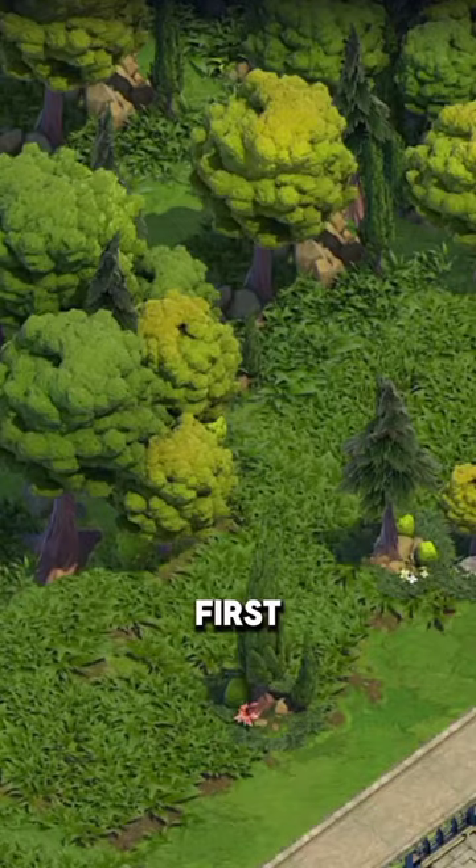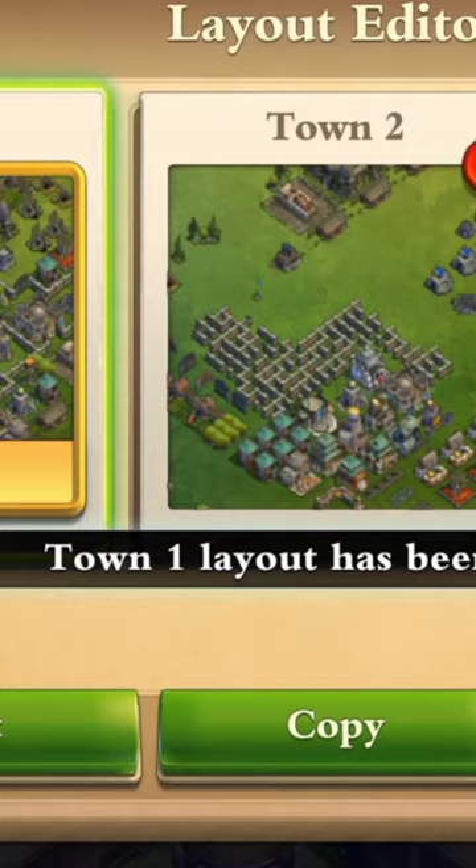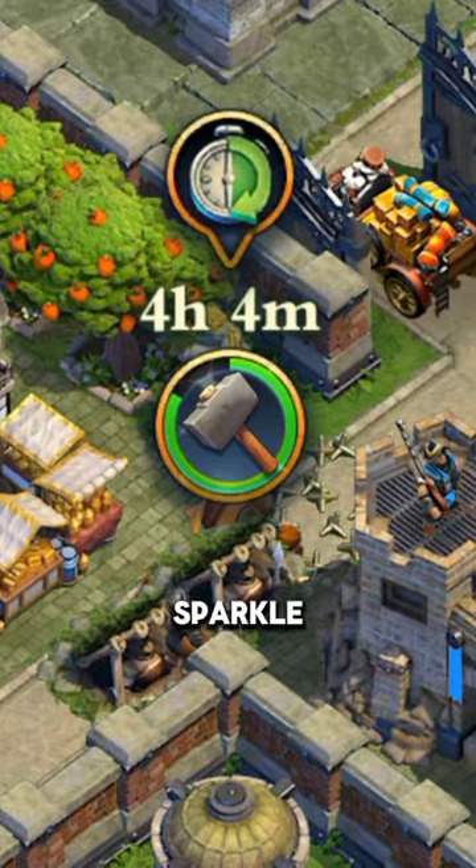Alright, first find a forest and clear it. You will find the ancient statue. Place it in the top of your upgrade building. And that's how you make the Sparkle Hammer Icon.